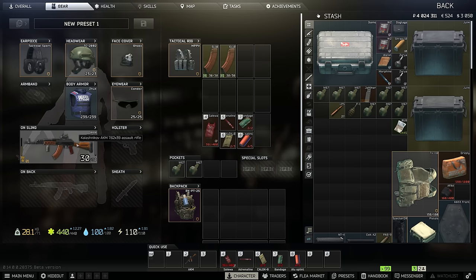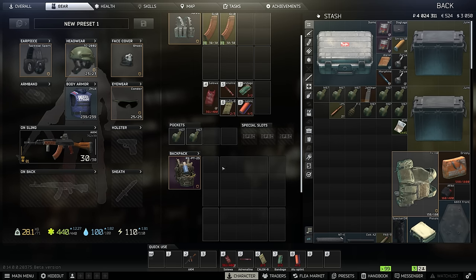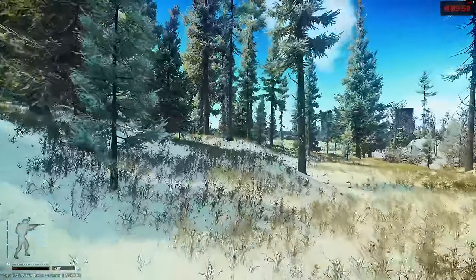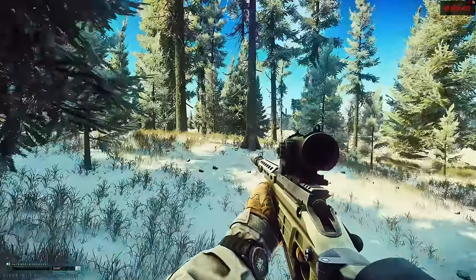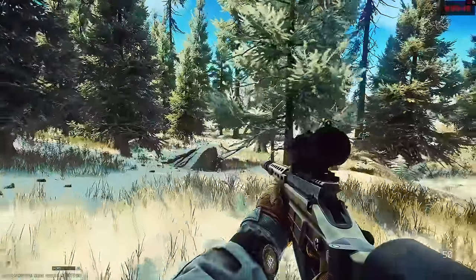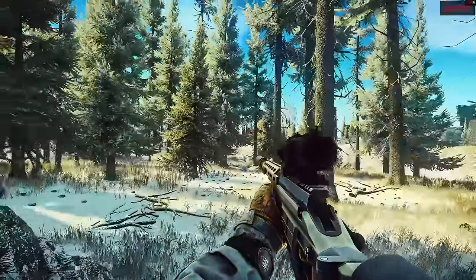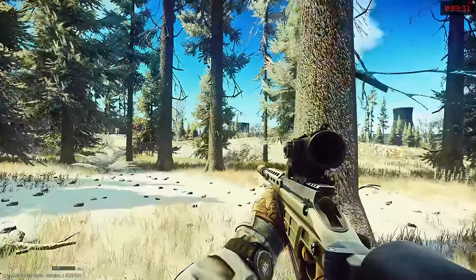I'm shooting high-tier ammunition, I have an easy-to-control rifle, level 5 armor, and a ton of space to loot — and this whole kit probably costs around 200 to 300K to make. You could run a simpler version with the level 4 armor I showed, find GSSHs and a budget helmet, take whatever rig you get off scavs, and run an AKM with iron sights. That kit would cost around 150K and you are going to profit massively and complete so many quests.